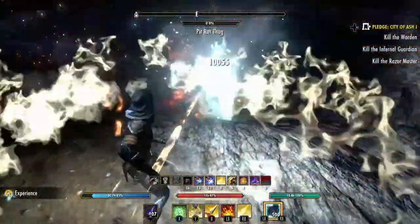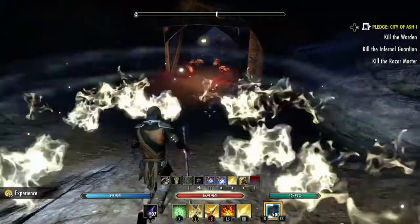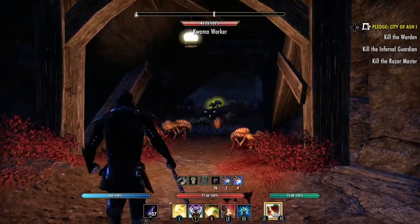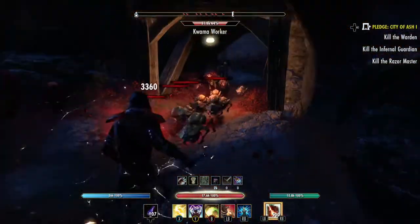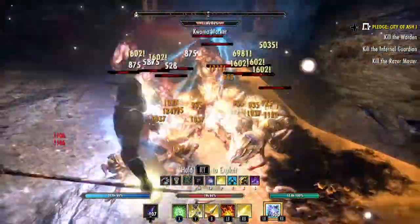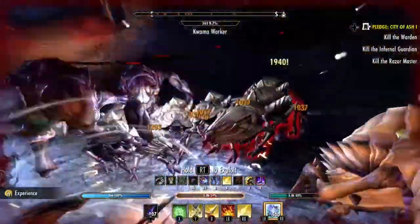There we go. It doesn't matter which one you hit, they're all going to come running, so make sure you're ready. Try to hit one further down, because the further down you hit them against the whole group. Be careful, make sure you're protected. Get out of that AOE because he's going to kill you.